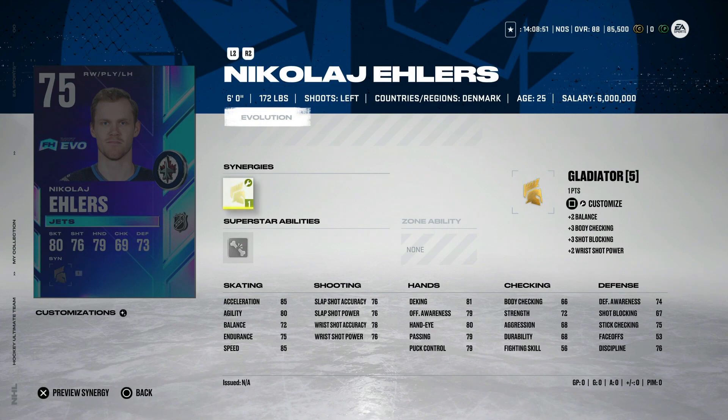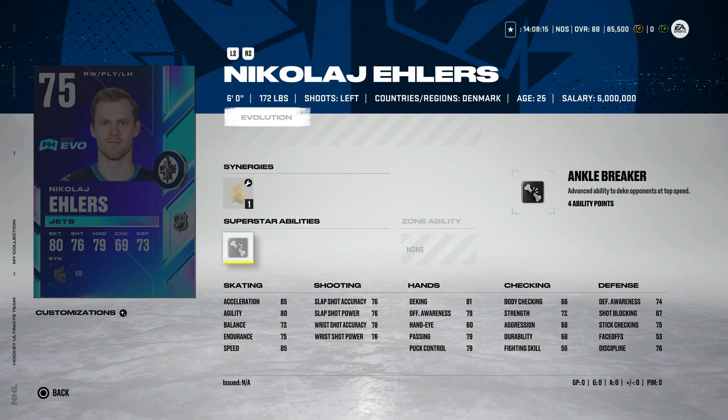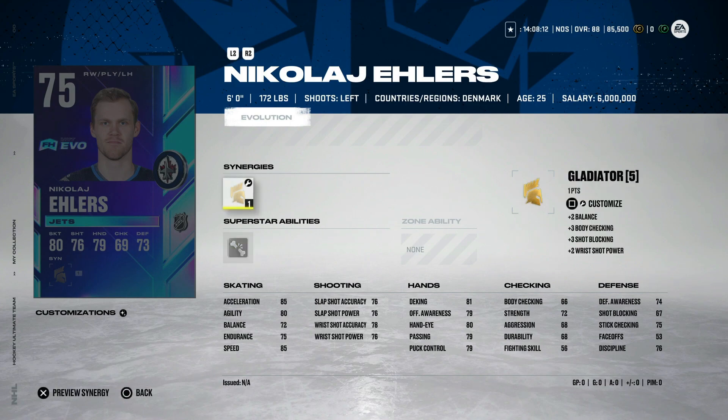His shooting stats would all go up by 20 — we're looking at basically 96 for his slap shot accuracy and power, and then 98 for his wrist shot accuracy. That's phenomenal. If he gets up there, and there is a real strong possibility he scores 20 to 24 goals the rest of the way, he could be a 99 overall card. But it's going to take some time — he's not a card you can use just yet. If he gets hurt, you're SOL. Ankle Breaker is okay but not worth it in my opinion.